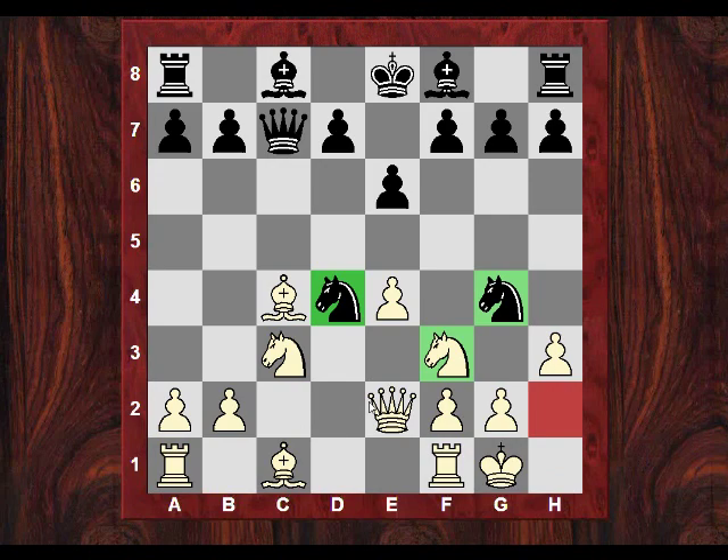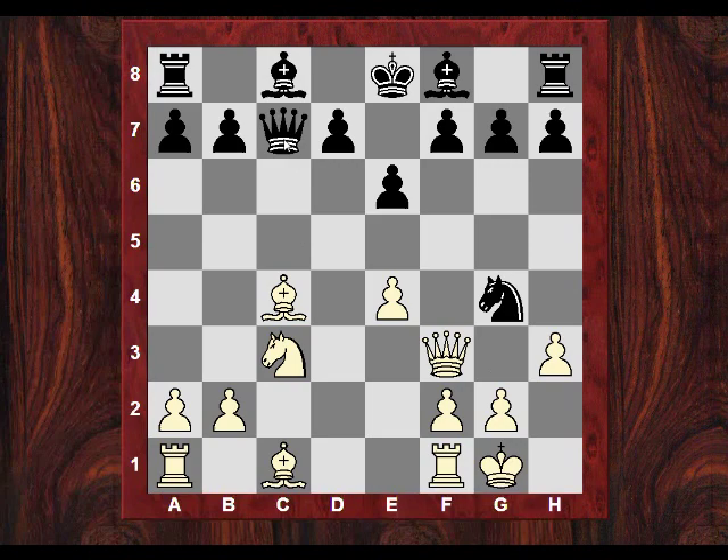So what can you do? Say you move your queen - can you spot the forced continuation? The h2 square is weak. Black takes on f3 to make it even weaker, and after queen takes or pawn takes, the queen comes in to h2 again delivering mate. This is a pretty devastating move.